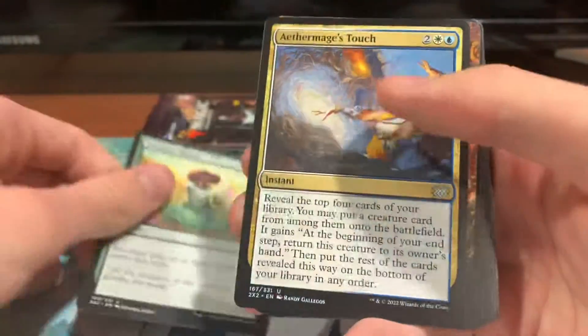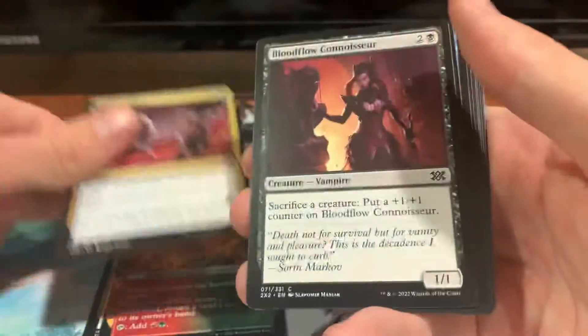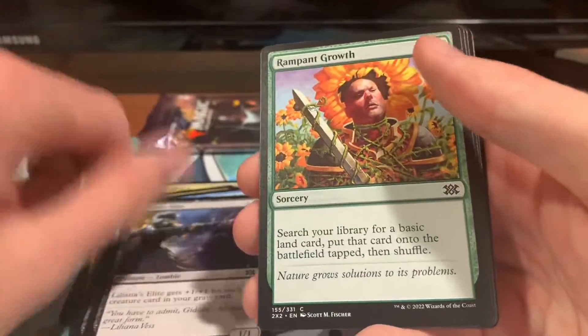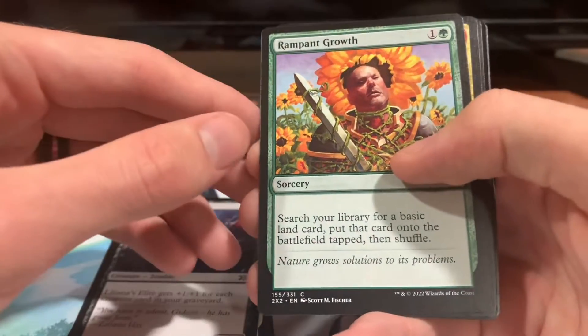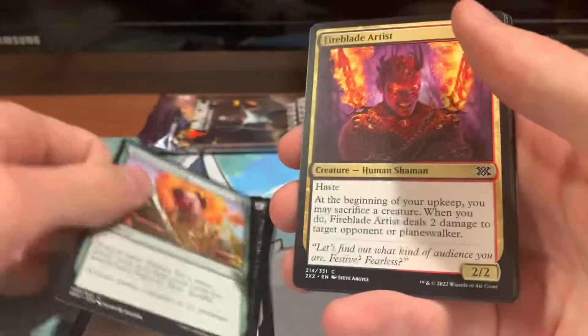We got Summer Bloom, Aether Mage's Touch, Cruel Turf — awful art — Agony Warp, Bloodflow Connoisseur, Battlefield Promotion, Deranged Assistant, Liliana's Elite, Rampant Growth with the original art — always a treat, I really like this art. I wasn't sure about it at first but it's kind of grown on me.